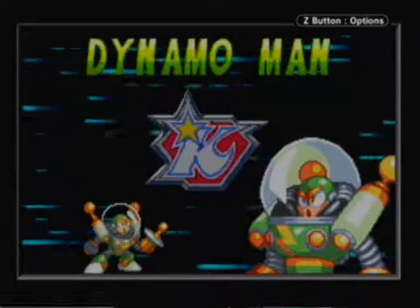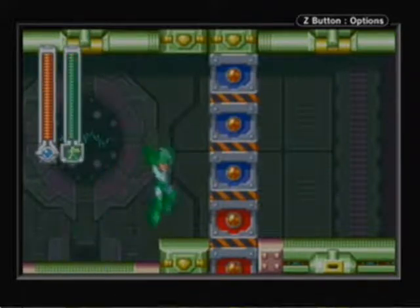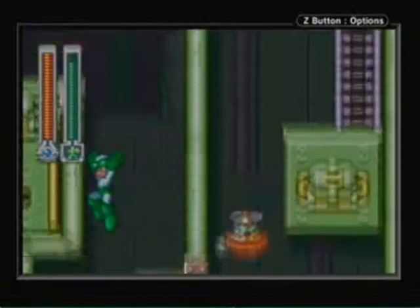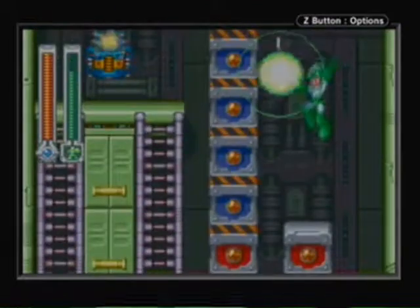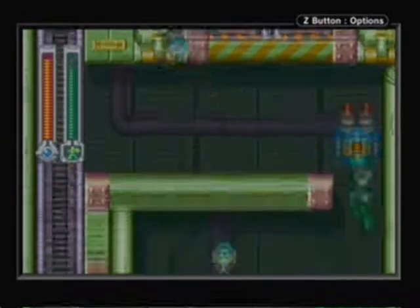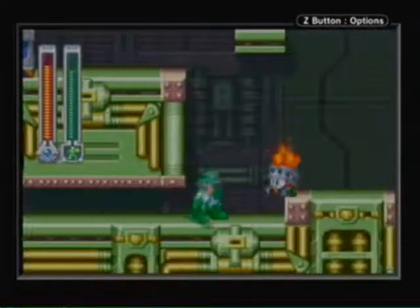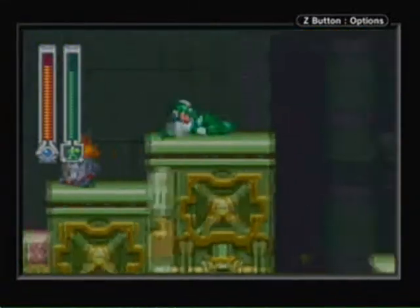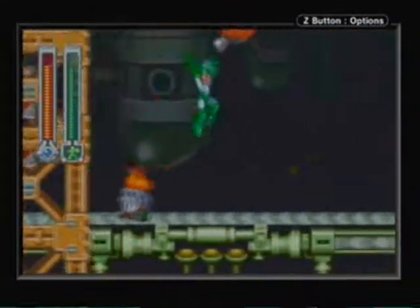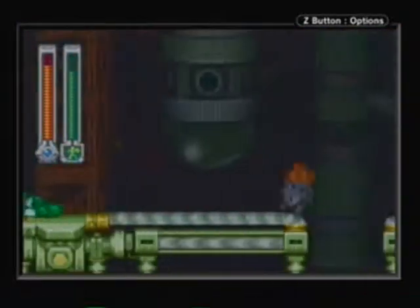Next up we'll be taking out Dynamo Man. His stage with all the explosives is based off Grenade Man's from Mega Man 8. You'll have to use Copy Vision here and there throughout the stage, but try to save as much of it for Dynamo Man as you can. I really love his stage music — one of my favorites from Mega Man and Bass. Only use Copy Vision whenever you're absolutely forced to, because besides fighting Dynamo Man you'll also use it to destroy some explosives and fight a mini-boss, which takes four Copy Visions.